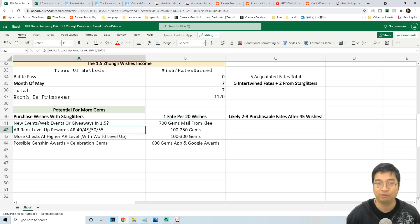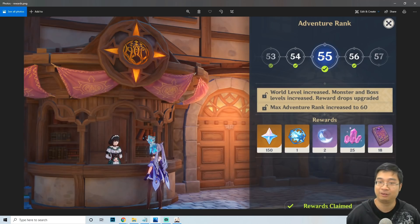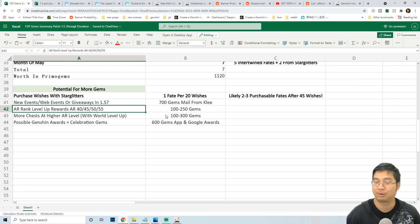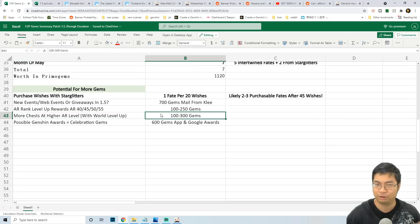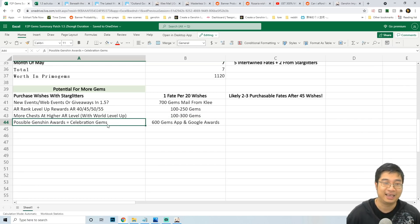If you haven't reached Adventure Rank 45, 50, or 55, keep in mind you also get more promo gems when you reach those levels. For example, reaching Adventure Rank 55 gives 150 promo gems, and upon reaching Adventure Rank 50 you can get about 100 plus 120 promo gems. Each time we level up our World Level we can also expect more chests in already explored areas — so maybe 100 to even 300 promo gems if there are a lot of chests left in the world.